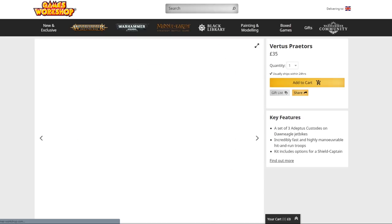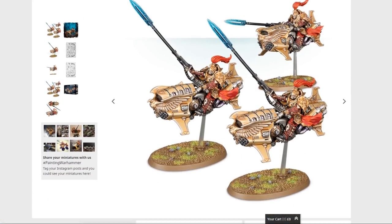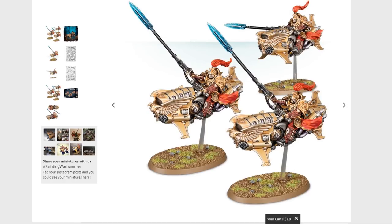Now the Virtus Praetors — I really like them, I just haven't had a chance to find anything to do with them yet. They will become something chaos-based at some point; I just don't know what to run them as. I originally thought maybe Warp Talons, but they're the wrong shape — the model profile is way too big. Maybe run them as normal bikes, but then they're flying and it would look a bit weird. I'm still trying to find a way to use them because they just look really, really good.